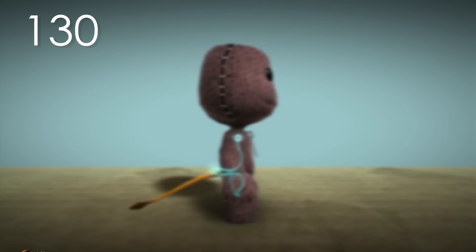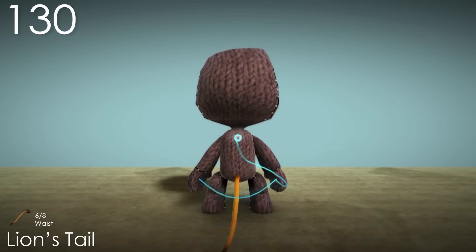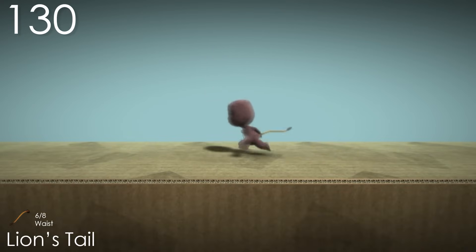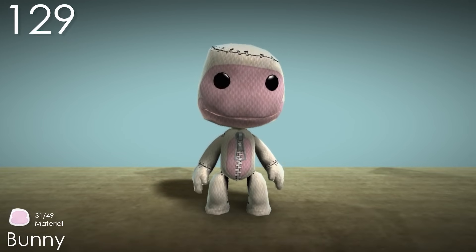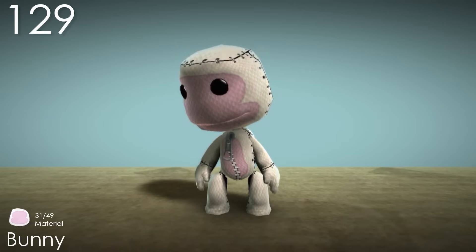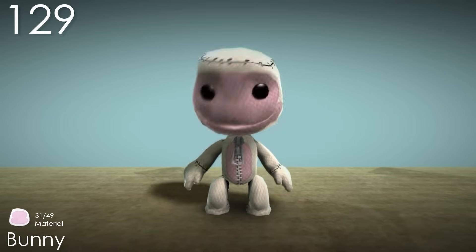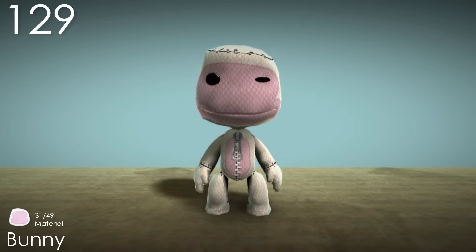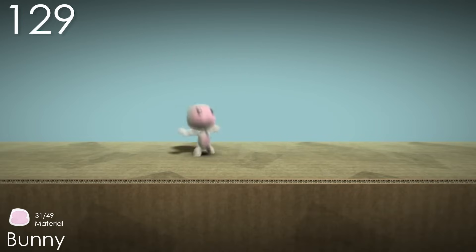Number 130: Lion's Tail. This is about as basic as a tail can get, but I'm not sure what else you would want. It has nice physics and it fits well into the Savannah theme. This is also the only tail that has an apostrophe in its name. Number 129: Bunny. I always thought the choice of texture looked kind of weird for this material — I think something like cotton would have been more appropriate. I also feel like the pink covering his whole face is a little odd, but the idea of this costume is really cute and it's done pretty well. The fact that there's also pink on his hands and feet is too cute of a detail.